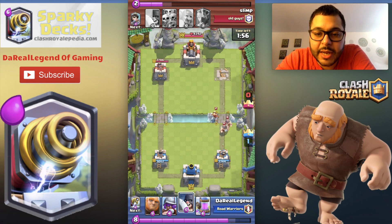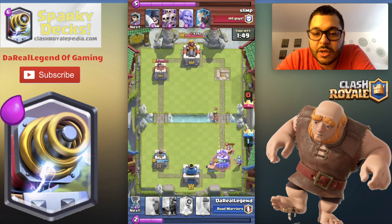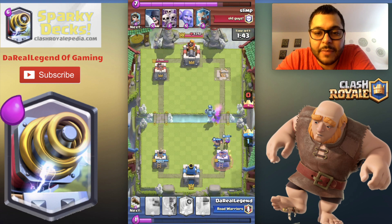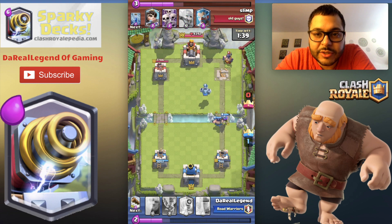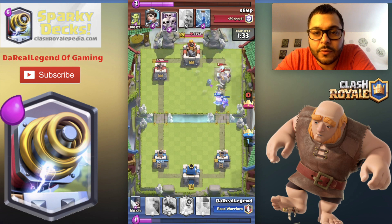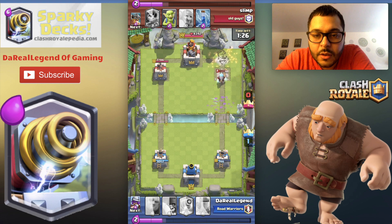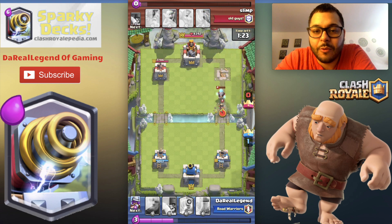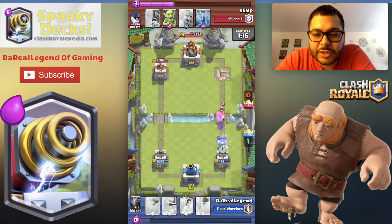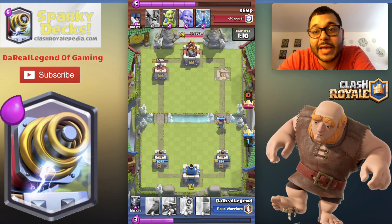We got some lead bars pushing there but we're not worried because we have an Executioner. We're doing chip damage along with the Musketeer and forming up another push. We've got our support with the Mega Minion. There goes the Executioner again — with the Ice Wizard, Tornado it up. Took a lot of damage from them but we'll use the Log to finish. The Ice Wizard is on life support, so we're not worried. We can build up our elixir count. You see the deck plays very smoothly — you have enough cards to defend and counter a lot of things.